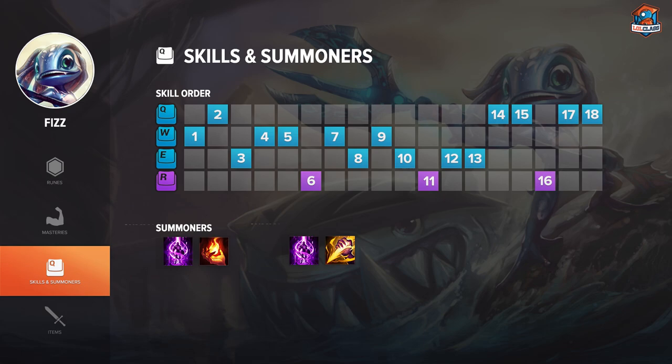For Summoner Spells, you should go for Teleport and Smite in order to make use of Cinderhulk and Scirmisher's Sabre for your trades. You can also go for Ignite and Teleport if you want higher kill pressure in some lanes. It depends on what you're facing — if you need the Ignite to secure the kill or deny healing effects, then go for that. If you want to scale better into the late game and make more 1v1 plays, then Smite is the better option.